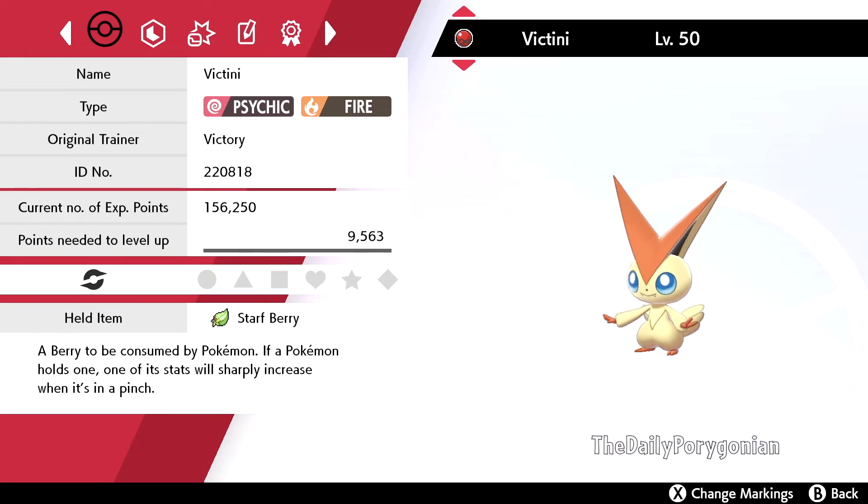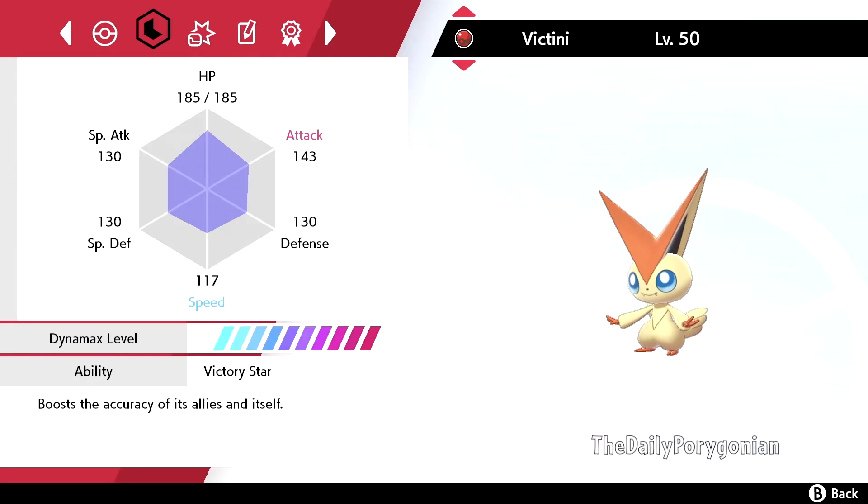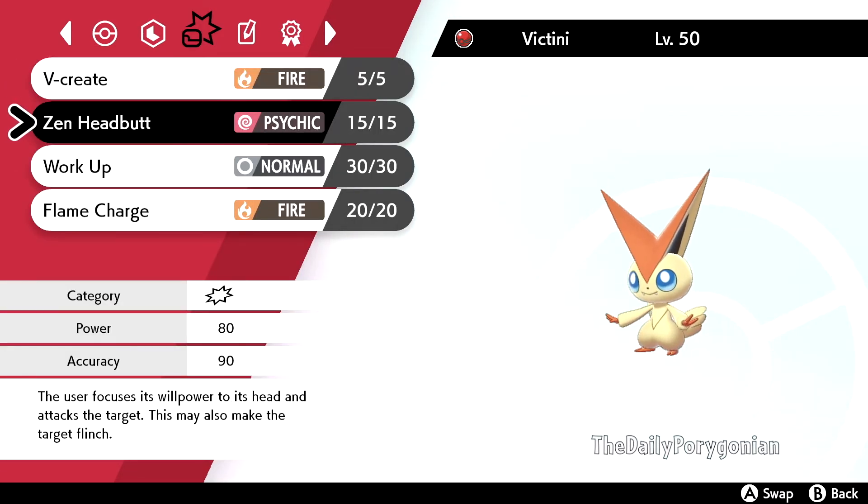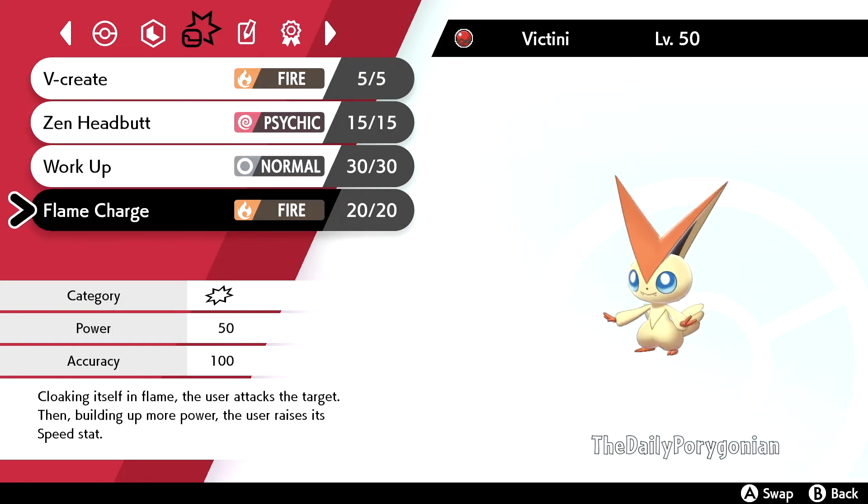The OT is Victory, and the ID number and date is today's date: 22-08-18. We have the Dynamax level maxed out. Victory Star ability boosts the accuracy of its allies and its own moves. Its moves are V-Create — that is Victini's signature move — Zen Headbutt, Work Up, and Flame Charge.